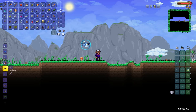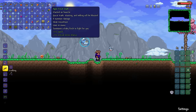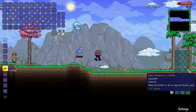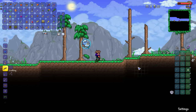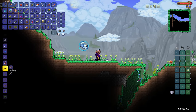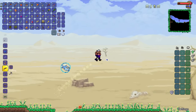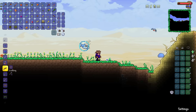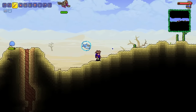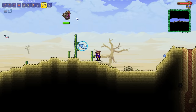Look at that — we've got 160 health to our name. We've got our first summon weapon. We've got ourselves a Sandstorm in a Bottle as well. We couldn't have had a more perfect start if we tried. The thing that would really put the icing on the cake is being able to make ourselves the full set of cactus armor. As much as it's not necessarily a summoner set of armor, it's certainly going to be very useful at the start of the game.